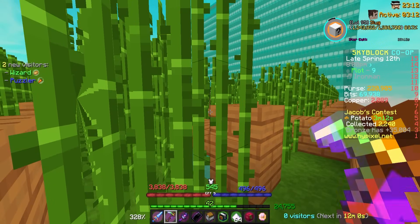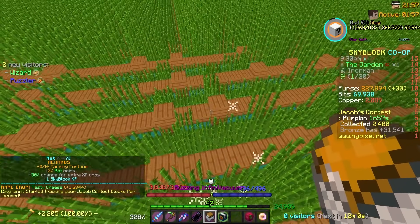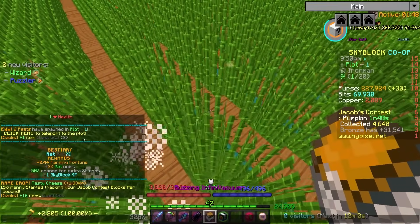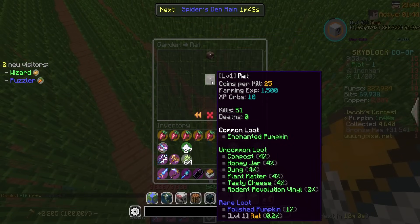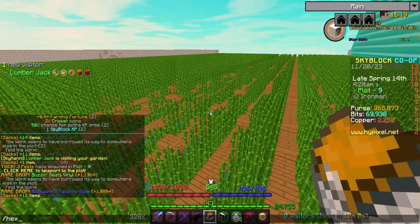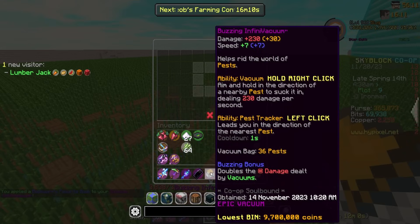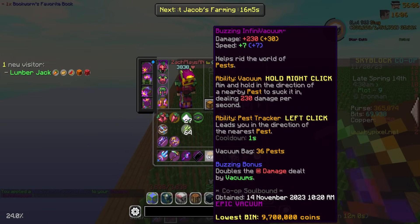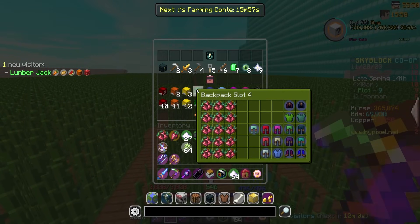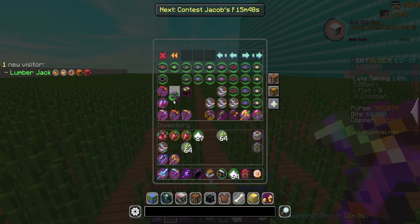I hear a rat — hey buddy! There's the tasty cheese drop too, very fitting. That's rat tier 11! Another rat spawning — let's start working towards level 12. 50 kills then 30 for the next — that'll take a minute. A couple drops from that batch: Buzz and Beats vinyl and Bookworm's Favorite Book. I think this is our third one — we're at two of five. Make it three. Our vacuum now does 230 damage, doubled to 460 — not bad. I'll take it.